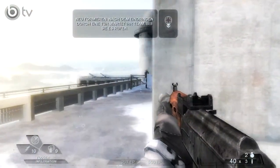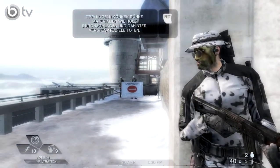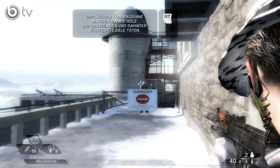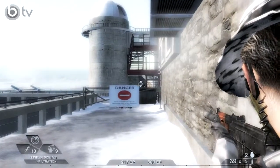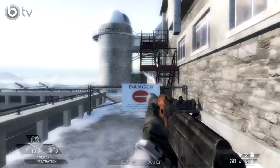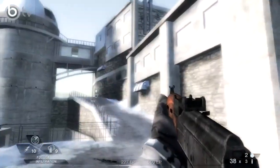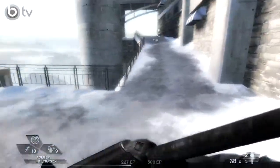Wir befinden uns hier oben in den Pyrenäen-Gipfeln. Wir können Tangos erledigen, die sich hinter dünner Deckung wie Holz, Gips oder Blech befinden, indem wir einfach durchschießen. Aber warum einfach durchschießen, wenn man auch auf den Kopf schießen kann? Das hat ja geklappt. Da oben können wir hoch – nee, können wir gar nicht. Dann gehen wir weiter.